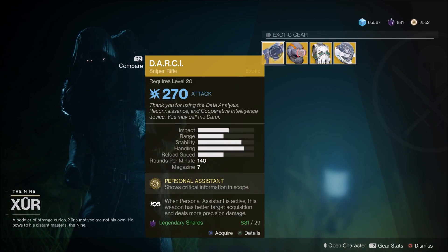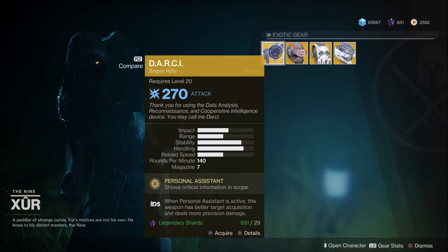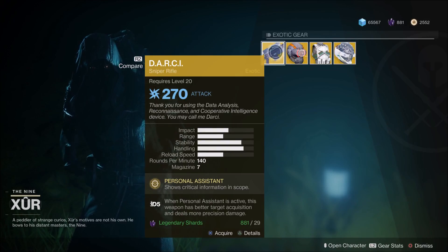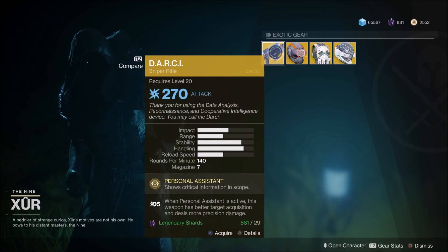Let's have a look at these. Darcy's Personal Assistant perk shows critical information in scope. When active, this weapon has better target acquisition and deals more precision damage — sounds very good. The only problem is snipers just aren't in a very good place right now. However, with the rebalancing coming from Bungie, this is sure to get up there.